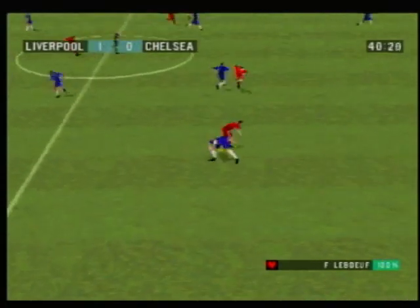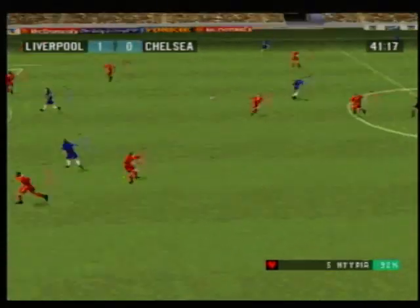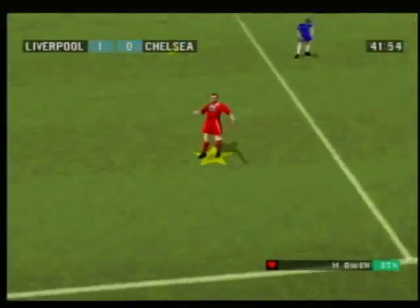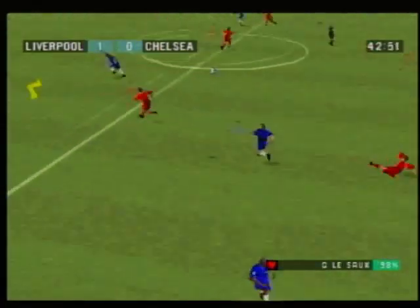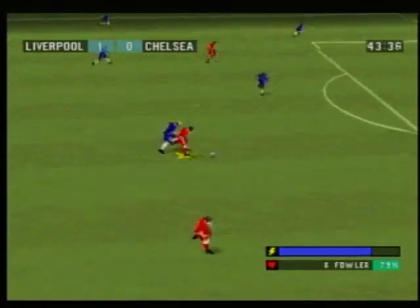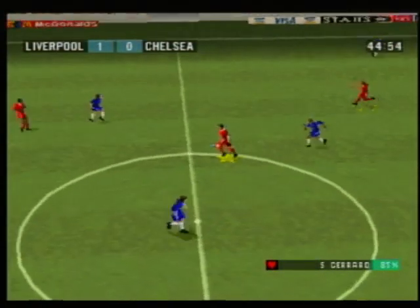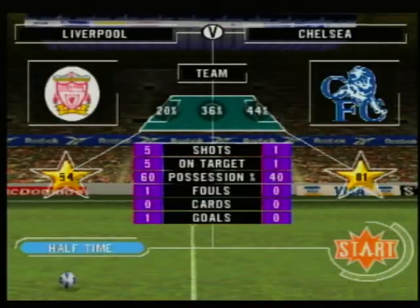Zola. Lubert. Wise. Out for the throw then. Owen. Good clean challenge. Fowler — it's well covered by the defence. Desailly. Just the one.